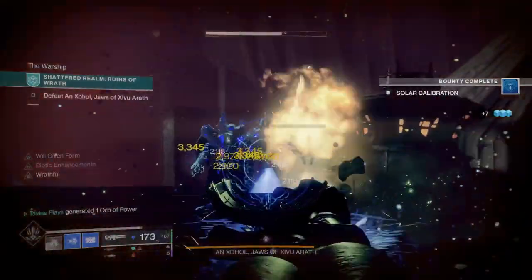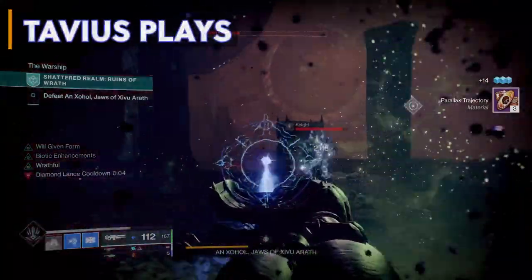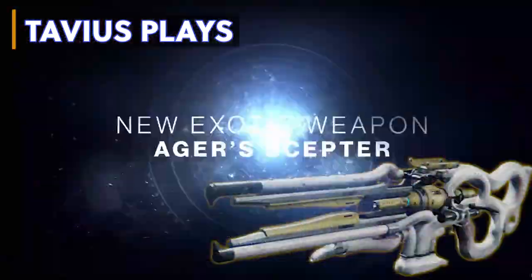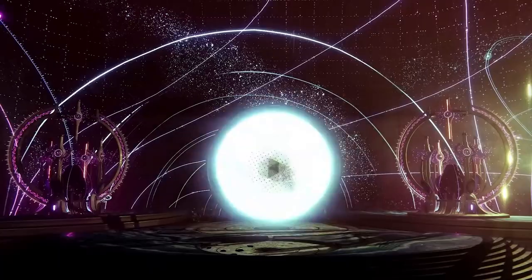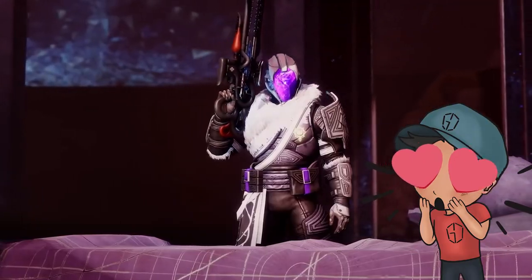I am obsessed with this weapon and I have to tell you about it. How's it going everyone, I'm TabiusPlays, thanks so much for stopping by. So Agur's Scepter, the new exotic trace rifle for Season of the Lost, has won my heart and for this video we're going over a super fun and effective PvE stasis titan build.